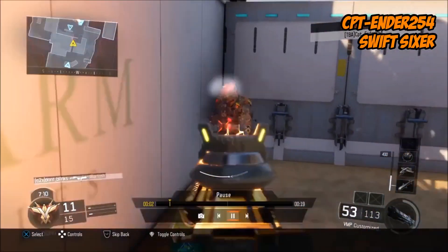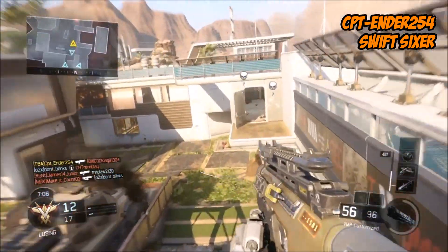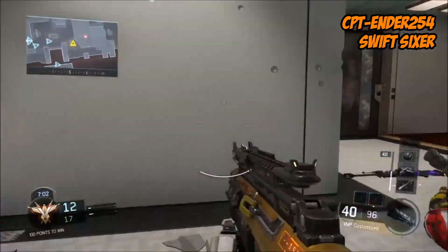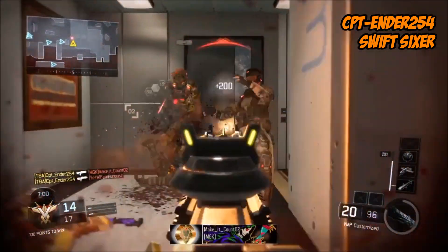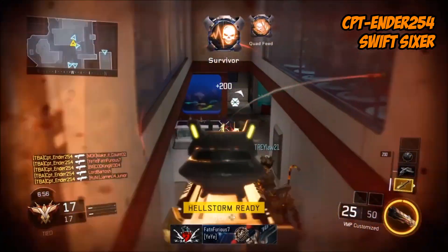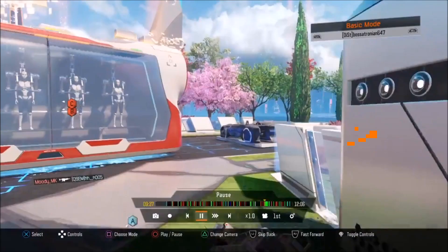At number 9, this is CPT Ender 254 with Swift Sixer. He knows one's around that corner, and a second and a third come through. Three more follow in the kill feed — six, all down to just him.